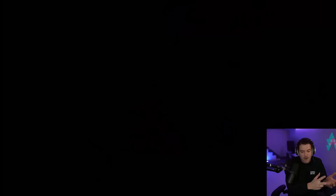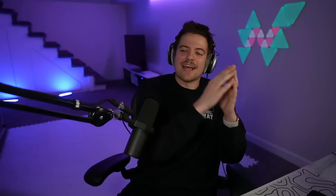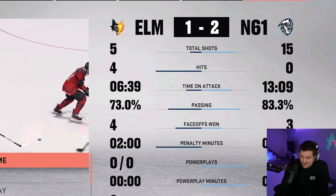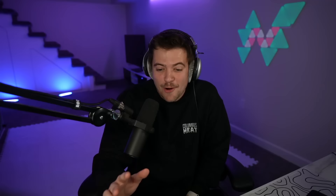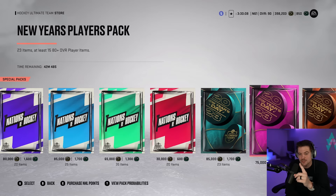Conor Bedard challenge complete. I know we didn't get a goal with him in the second game, but he had a huge assist on the first play and threw the puck to McDavid on the second one — a deal is a deal. Points from Conor Bedard in every single game. In game one, that was the nastiest toe drag I've ever seen. In game two, he helped out, had his impact. We got the win, and most importantly we are keeping both of our packs. Bedard ends up with two assists, 15 shots on net, 13 time on attack. That was a fun little challenge.